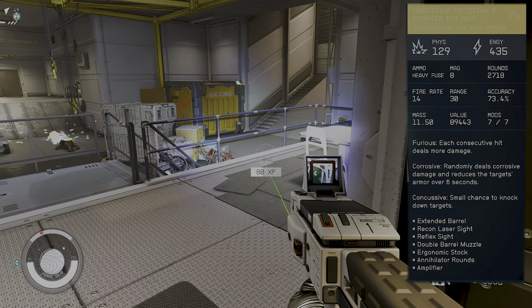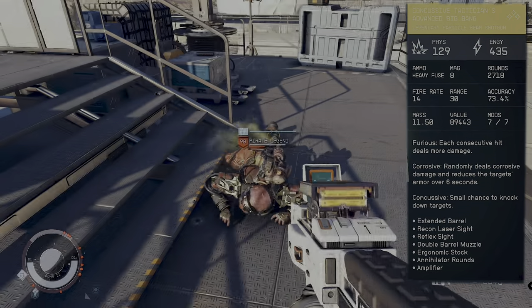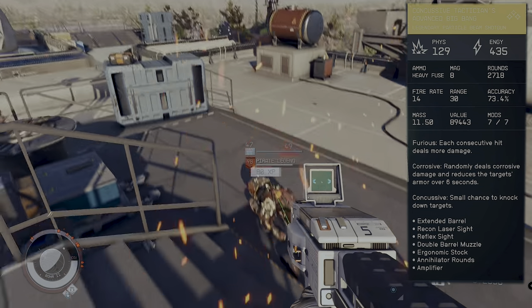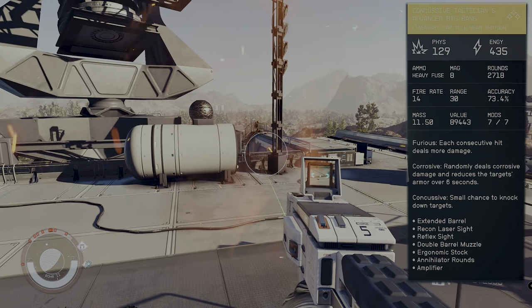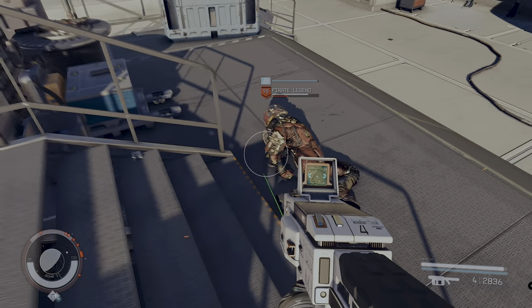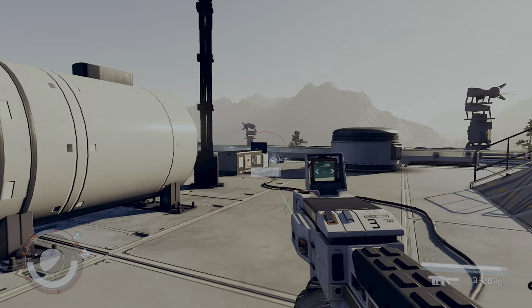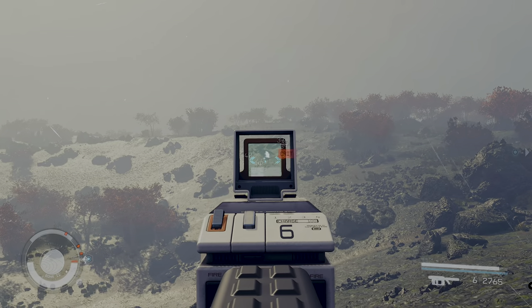It scales perfectly: more shots, less armor, more damage. Then you throw in the Concussive perk — a small chance to knock down the target. It says small chance, but it triggers almost every second shot, turning any level opponent into a ragdoll, sometimes knocking them out for what feels like minutes. In a tight space with multiple targets, you can knock one down and focus on the others, giving you incredible flexibility.